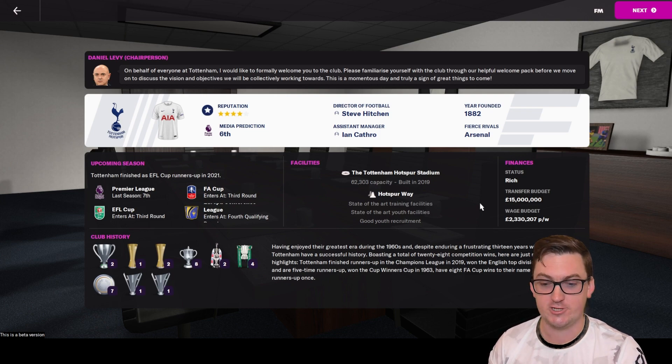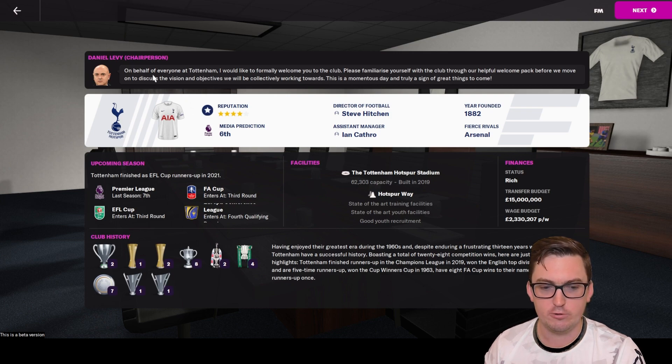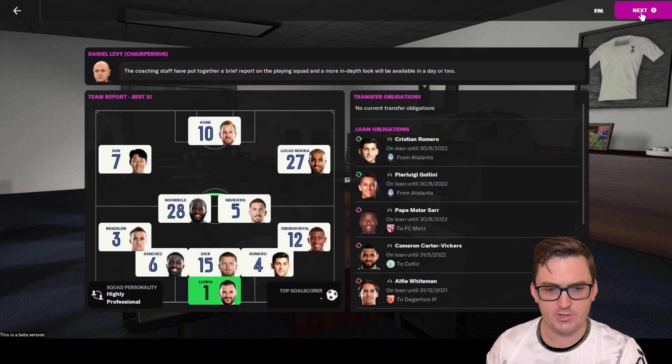We might need to make some sales if we want to improve. Our media prediction is sixth. I've loaded all the logos, shirts, and I'm currently getting the faces into the game in the background — they should be sorted for the next episode. The transfer budget is a little bit lower than we'd have liked here at Tottenham.